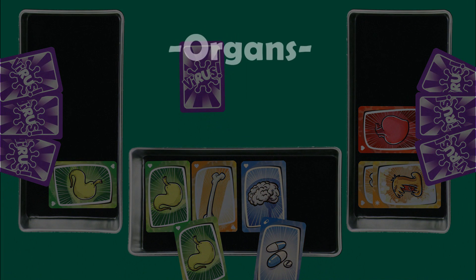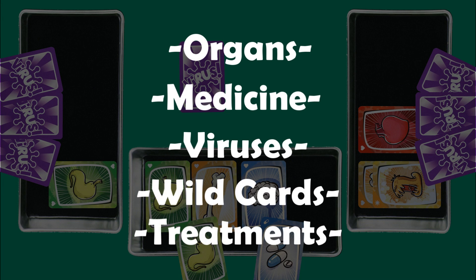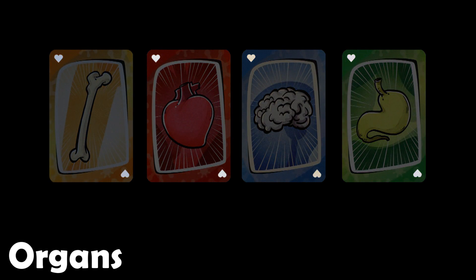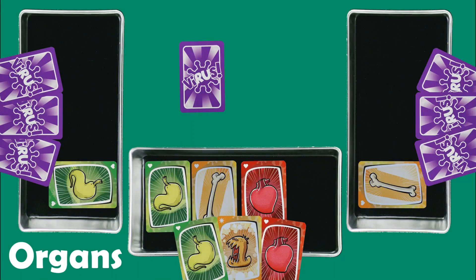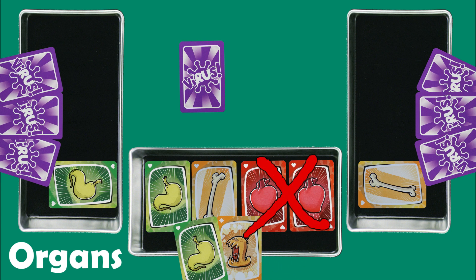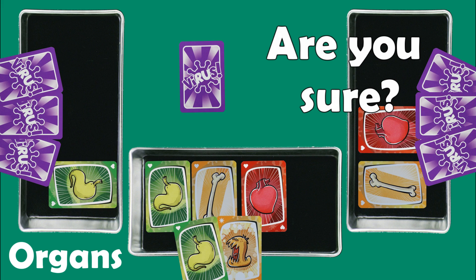These are all the cards you can play: organs, medicine, viruses, wild cards, and treatments. Organ cards have a heart icon. If you play an organ, place it in front of you. Organs are sorted by type and color. You can only have one organ of each type, so you cannot place another heart in your body if you already have one in play. You could place an organ in another player's body, but why help them out?